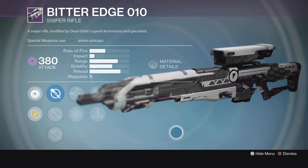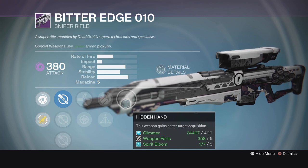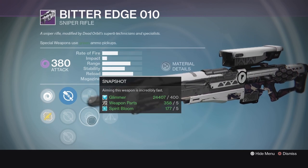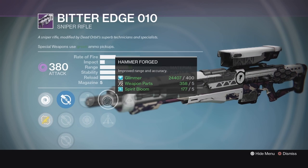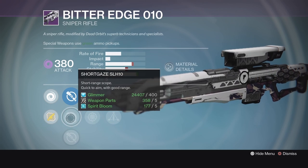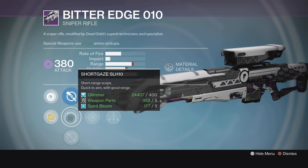It's got Hidden Hand for a little extra aim assist. We've got Hammer Forged, Triple Tap, Armor Piercing Rounds, and Snapshot. You've got Snapshot, which I like. You've got Hidden Hand. Hammer Forged is going to give you a little bit of improved range and accuracy, and you've got the Short Gaze XLH-10.